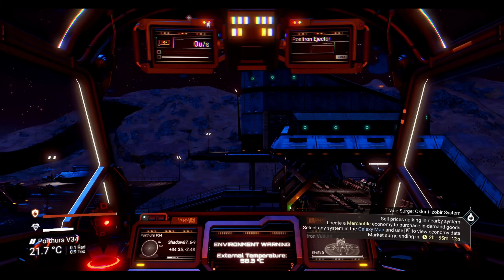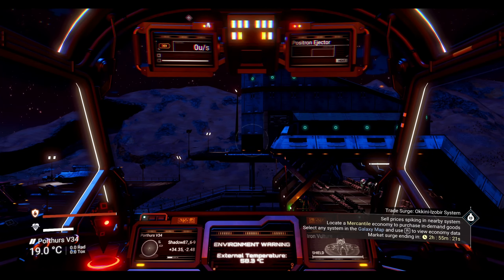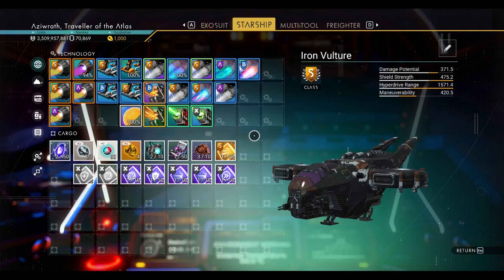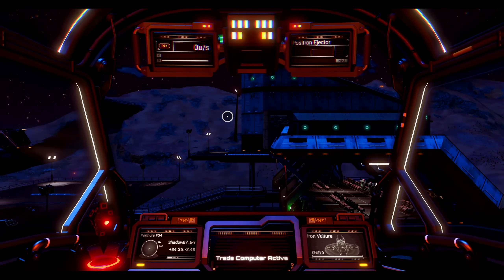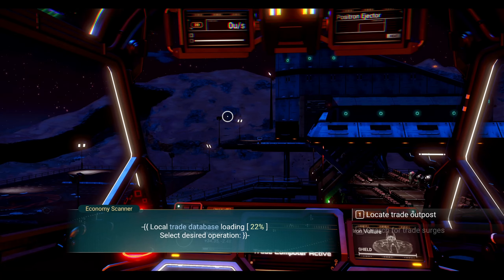Hate having to go back and forth from the ship menu to the quick menu to use your economy scanner? The starship economy scanner can now activate from the ship's inventory as well as from the quick menu. No more having to jump menus — we got options.